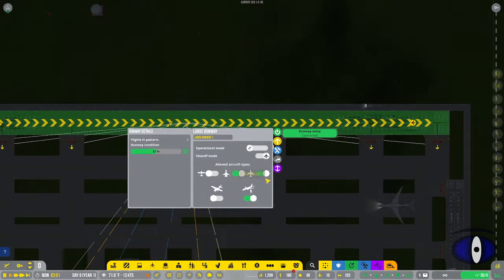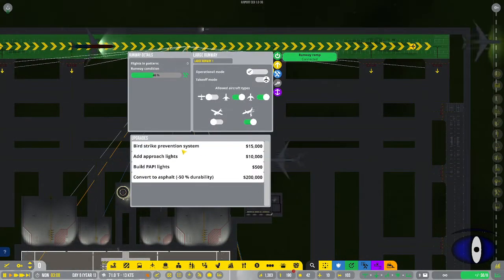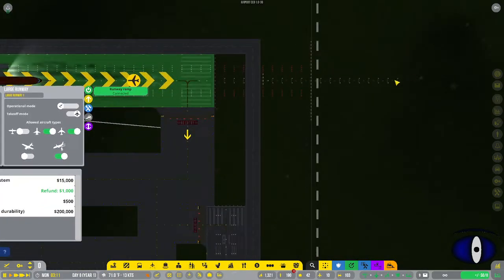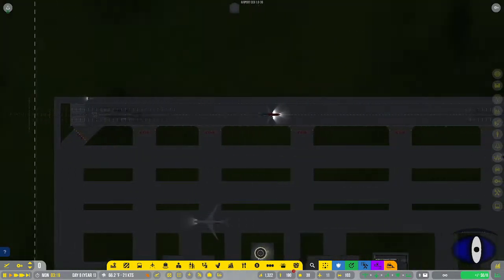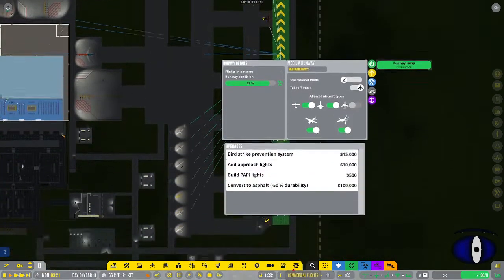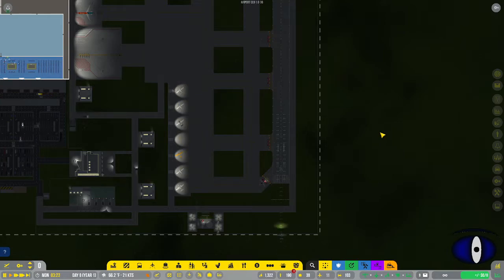The large runway allows all three aircraft types and can do general aviation and commercial - it can essentially do everything, while small and medium are more limited. For every runway you have upgrades you can build, such as bird strike prevention and approach lights. I'll add approach lights now - they add extra little lights on both ends. There's also the option to change from asphalt to concrete as needed.